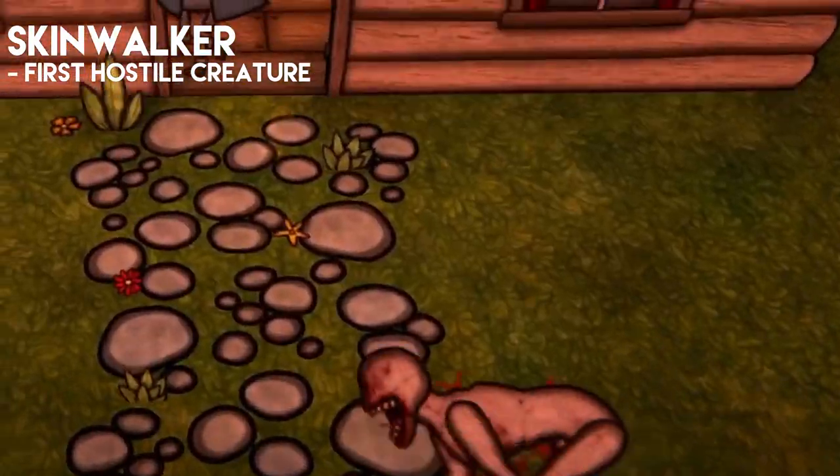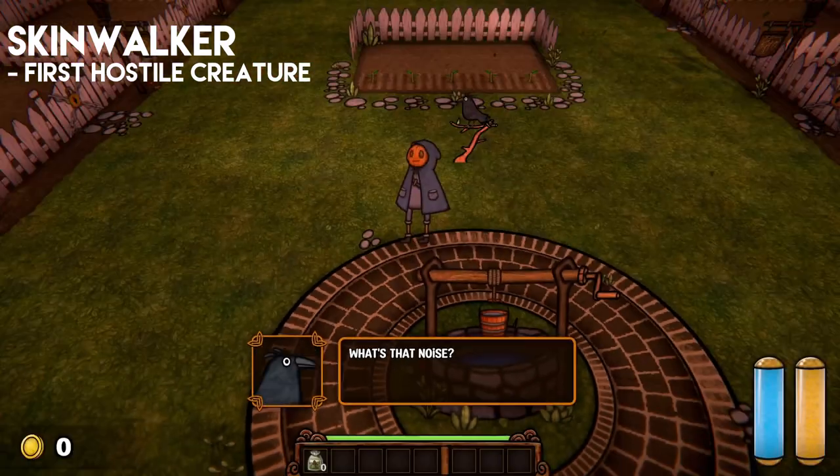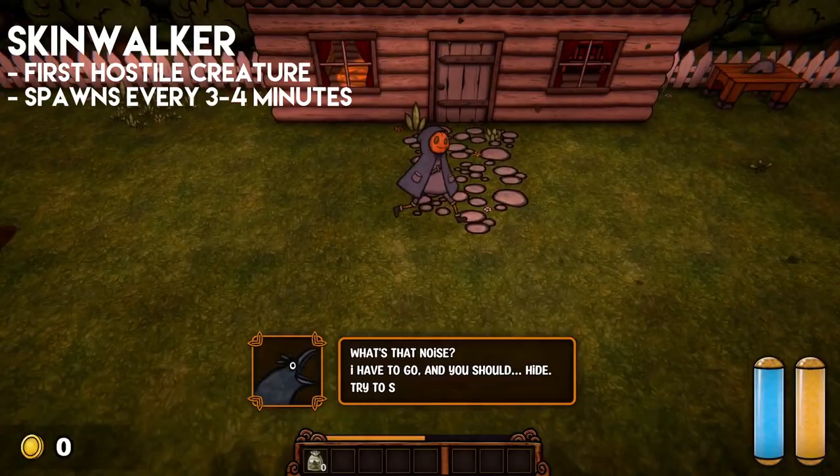The Skinwalker. The Skinwalker is the second creature you meet and the first hostile monster. It spawns one minute after the crow's tutorial is finished, and every three to four minutes for the rest of the game. You will know when it's about to spawn when you hear this violin plucking sound.